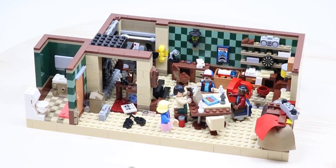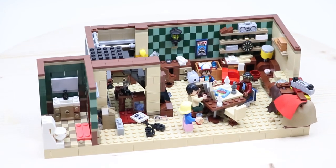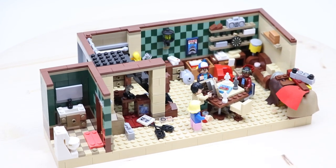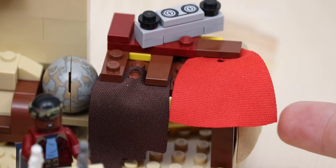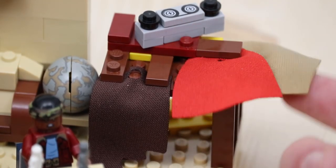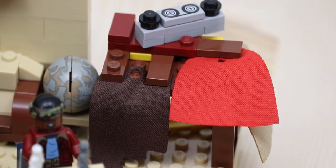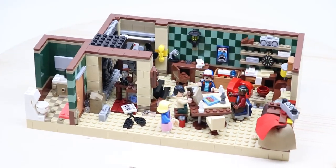Next to that is the little fort where Eleven actually hid in the first season. This thing isn't exactly in the right spot, but I wanted to include it because this was the only area I had space for it. To make the blankets, I did something I didn't think I would do — I used some cape pieces. It may not look exactly right and the colors may be off, but I think it's a pretty cool technique and you can tell what they are.